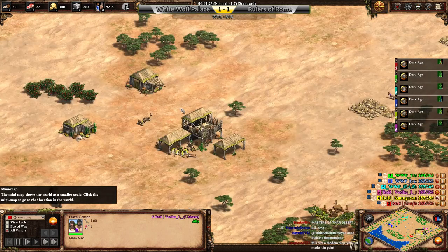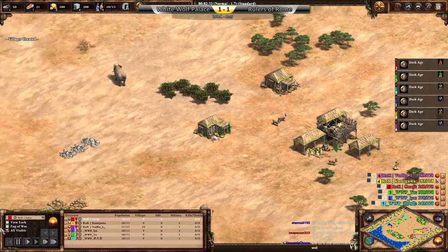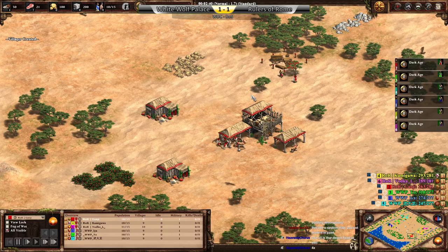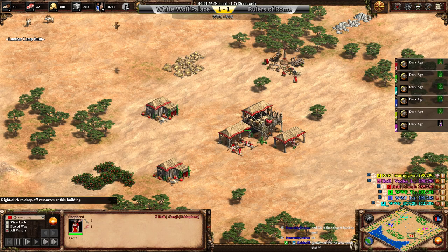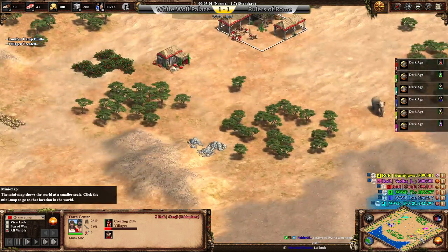Vodka will be the purple Chinese on the right flank for ROR. Kamigawa the yellow Burgundians in the pocket. Game 5, Tar Desert's also fixed! Oh my god, Masters of Tar Desert confirmed! And then Ganju will be the red Ethiopians on the left flank.